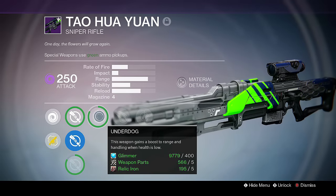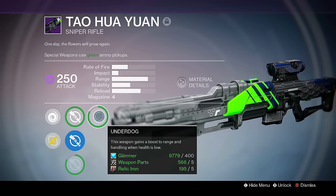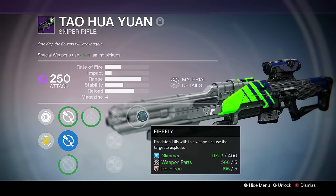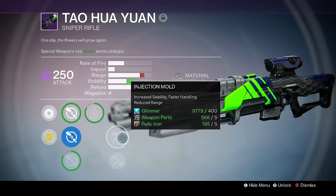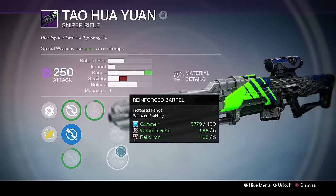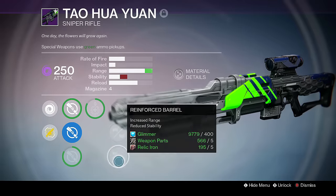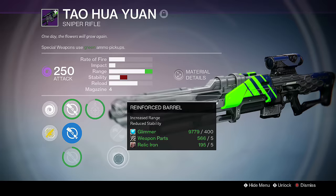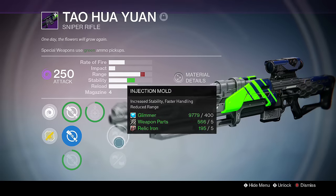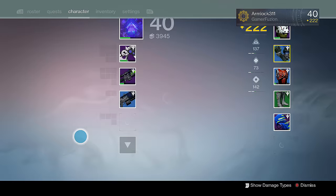My roll has Underdog, which is a new perk — this weapon gains a boost to range and handling when health is low. I probably don't need the extra range on a sniper rifle, but the handling could come in handy. Firefly is always a good perk. I also got Injection Mold and Reinforced Barrel, which is a new change — before in House of Wolves you could not get these two to drop simultaneously. I'll probably run Injection Mold just to up that stability since it is a higher rate of fire.